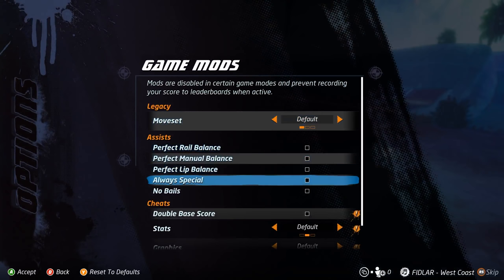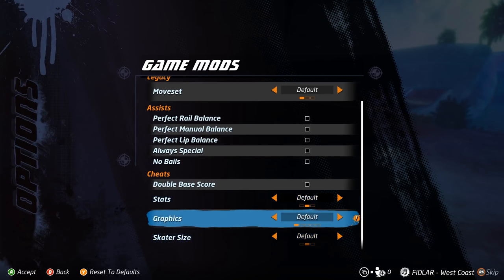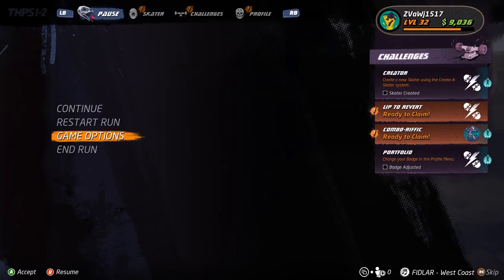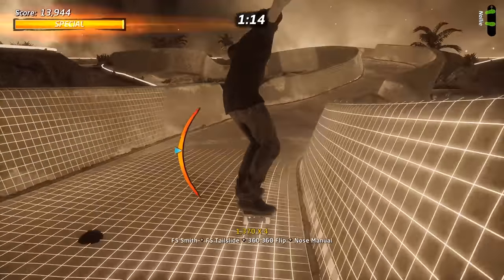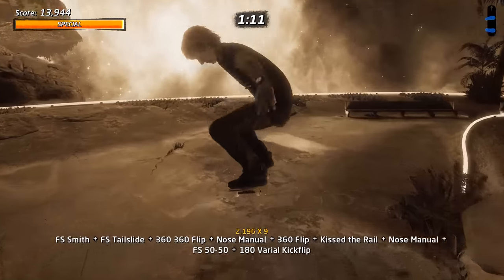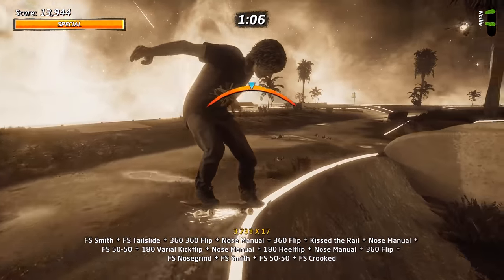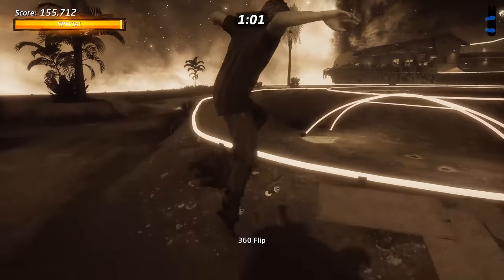The cheats are back — this is one thing modern games don't really do anymore. The classic games had all kinds of button combination cheats to unlock things like big head mode, moon physics, and other stuff. Those are all back, but now they're toggleable in the menu. And there are filters too — if you want to be a giant skater on sepia tone, you can. Perfect balance, always special — cheats like that are all available, but you can't use them to complete challenges. I'm glad these are back. I don't see myself playing with them that much, but back when I was a kid and could only afford one game every few months, I would have messed around with this stuff for hours.